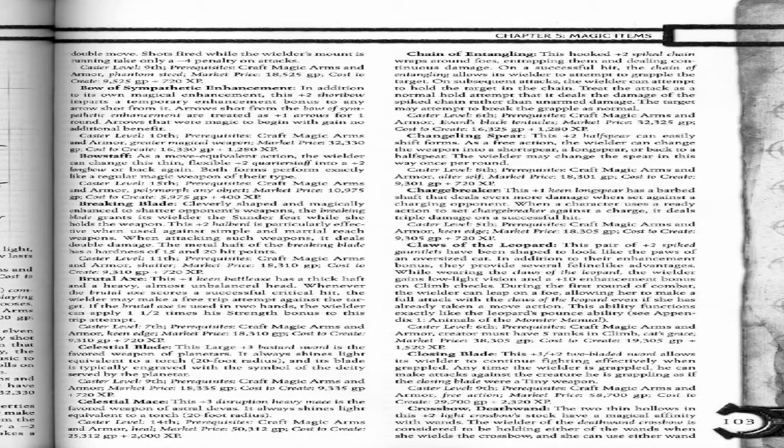Celestial Blade. This large plus 3 bastard sword is the favorite weapon of the Planetars. It always shines light equivalent to a torch (20-foot radius), and its blade is typically engraved with the symbol of the deity served by the Planetar.